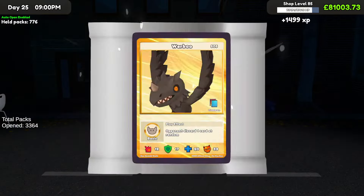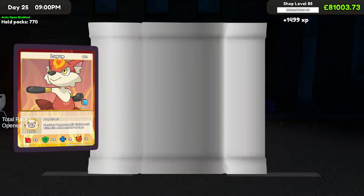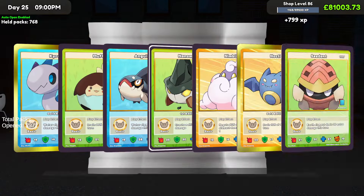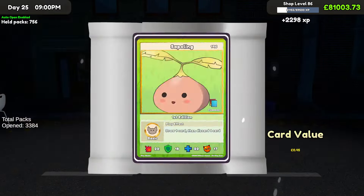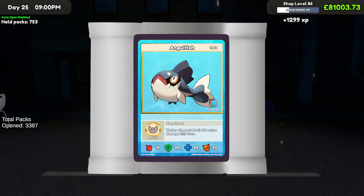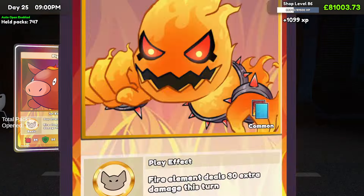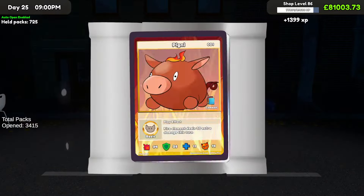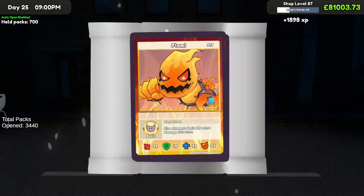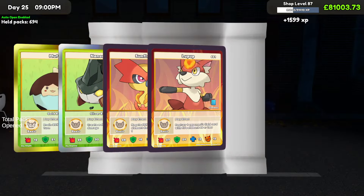We're coming up to 250 packs in — almost a quarter of the way through — and we've not had anything good. I should have done this with the last 1000 I opened to build the shop level, at least we'd have had something decent to look at. Come on — I just want one ghost or one full art over £200. That's not a lot to ask. We're around 300 packs in, still got 720-plus packs to go. Down to 700 packs remaining, still not a single £200-plus card.